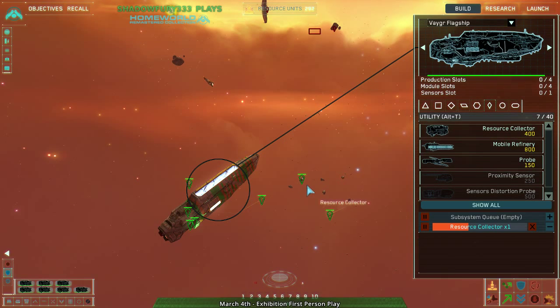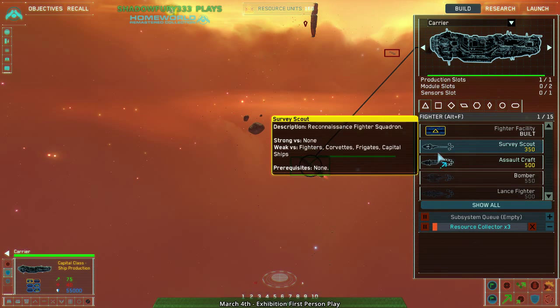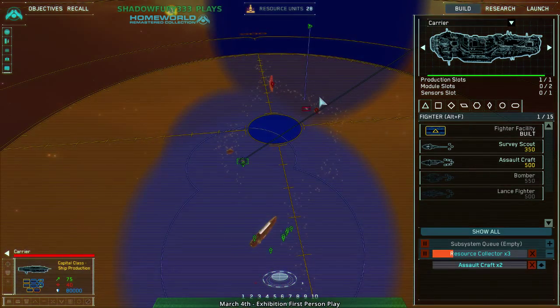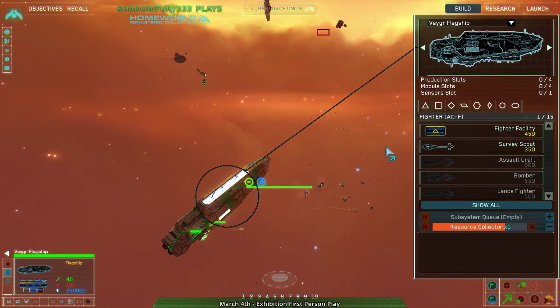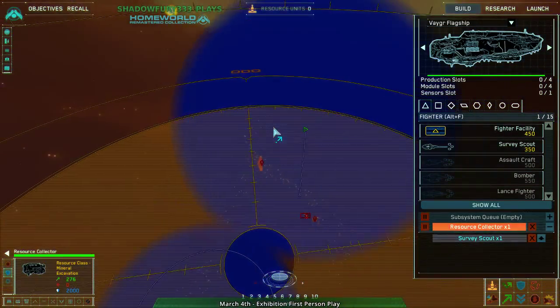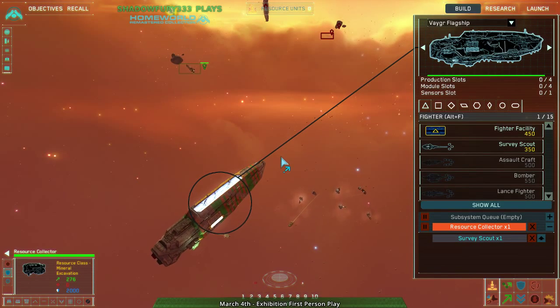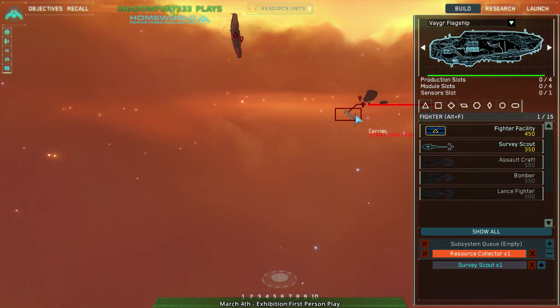Carrier fighter facility complete — new fighters available for construction. Fighters! I have my fighter facility. I actually haven't been carefully checking for their probes or their scouts. Let's fire off another scout and see if I can find anything. My suspicion is that they're below me, because if they were above me I would have seen them. I don't really notice them building any scouts, to be quite honest. They have a mobile refinery.